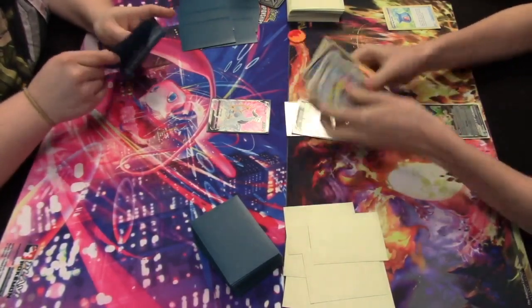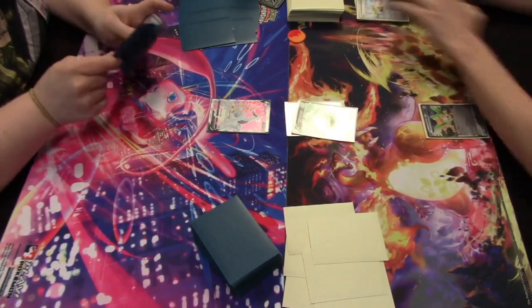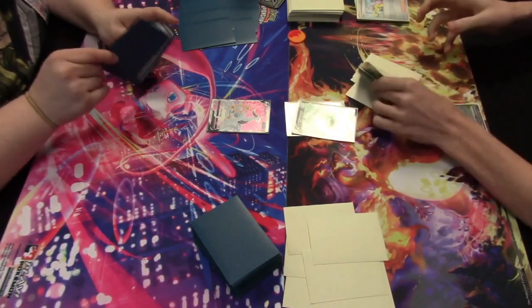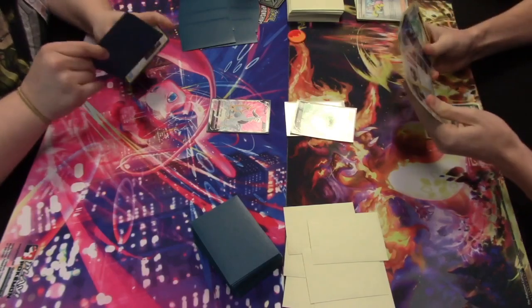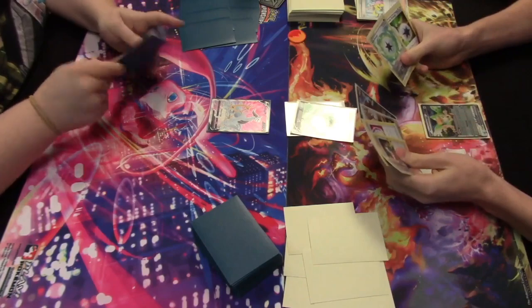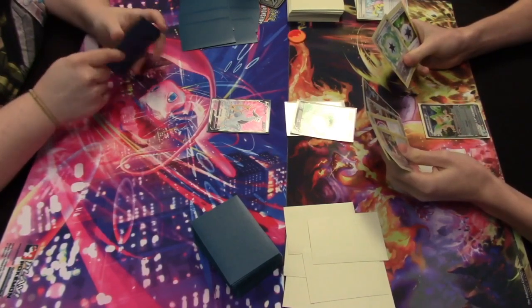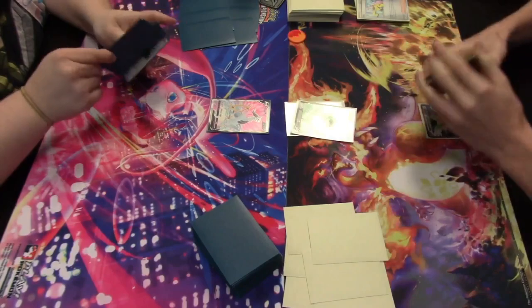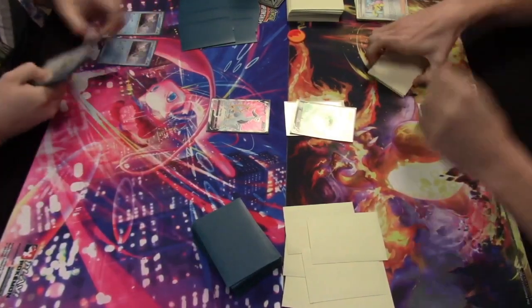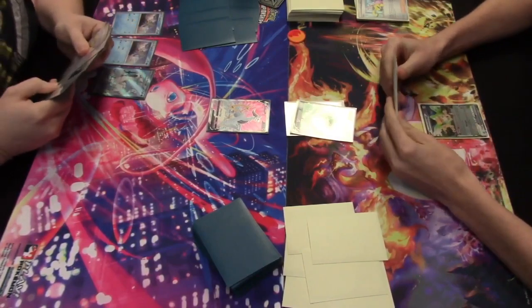It looks like we're getting rid of Archaeops — that's good. That's Squawk and Seize: you can only use it on your first turn, but when you do, discard your hand and draw six new cards. We got one Archaeops in the discard pile, and a Single Strike Energy went as well, but that's okay because they can be recycled later with Primal Turbo.